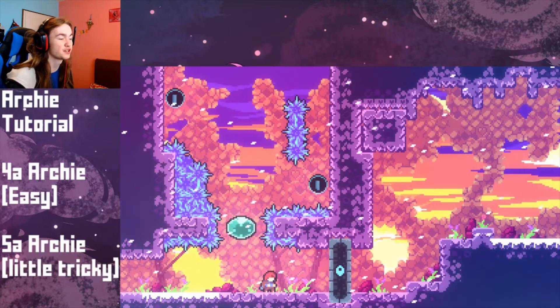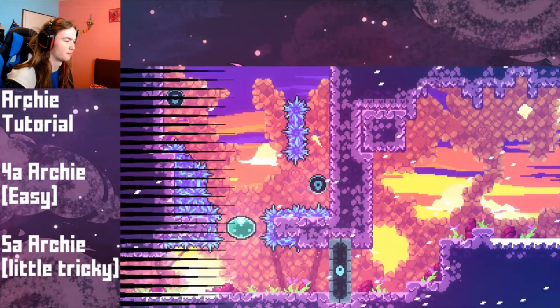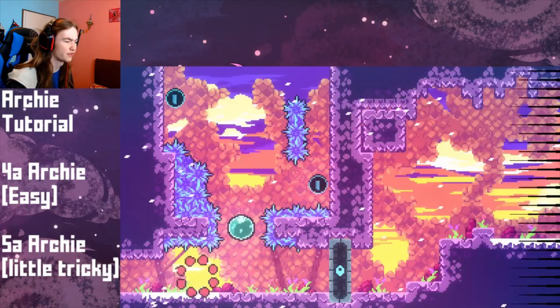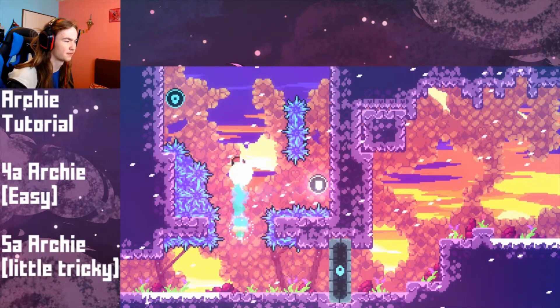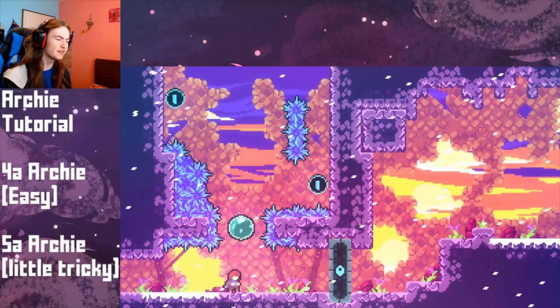Then you need to dash immediately upwards or diagonal upwards like so. With that knowledge, you can just do dash down, dash up. Then you get here and you can just hold to the wall a little bit and do the fast cycle pretty easily.